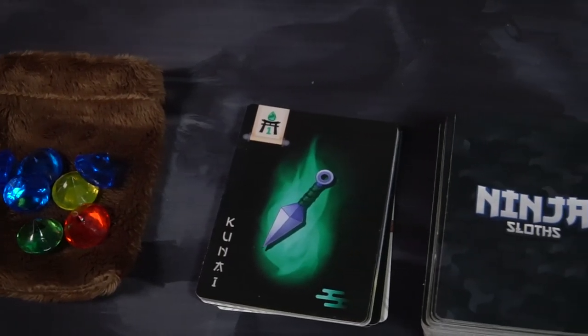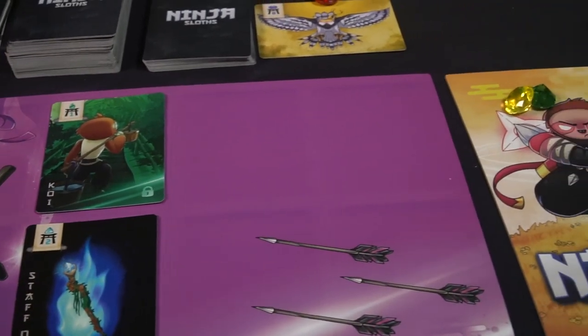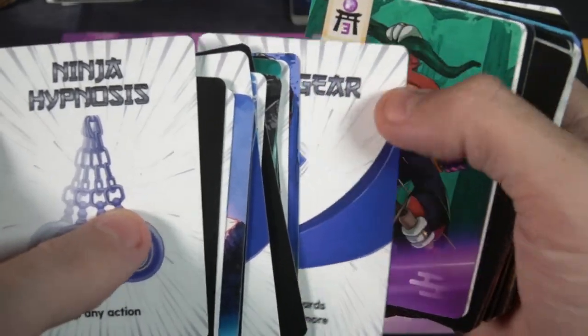In the game Ninja Sloths, you are going to be acquiring a sloth squad and utilizing them and their weapons to go up against challenges or guards. You're going to be trying to complete a number of power on your mat and utilize their power to defeat these guys to gain gems. The game will end when there are no more gems left, and you're going to be doing so by either fighting guards or stealing them from your opponents. Utilize the cards in your hand — whether they be weapons, Ninja Sloths, action cards, or in the expansion, potions — and attempt to complete your journey by having the most gems at the end of the game.